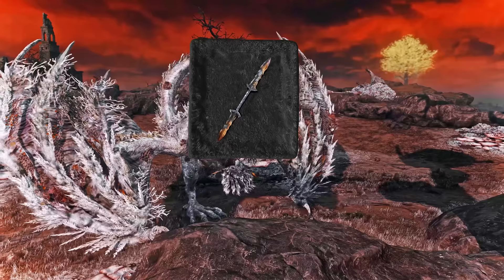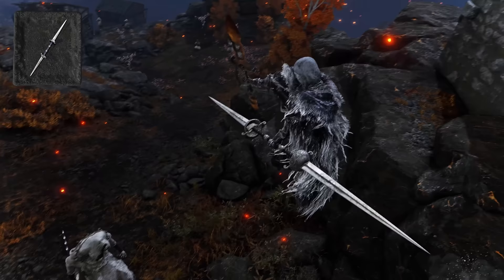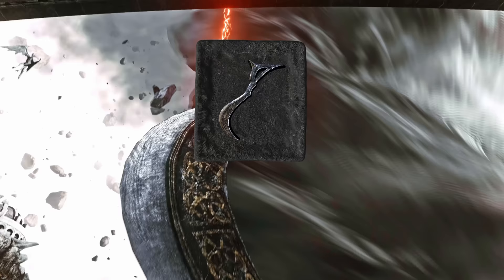Looking at the stats for the first playthrough, the Twin Night Swords deal almost the same damage as a Godskin Peeler would on a dexterity build, and that's why I highly recommend it as your offhand weapon for your first playthrough. A great thing about that weapon is it's just ground loot — you can pick it up on the north side of Altus Plateau at any point in the game.